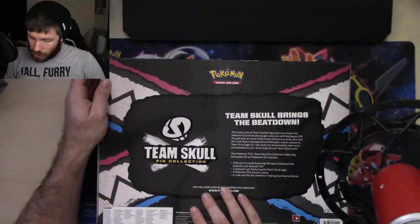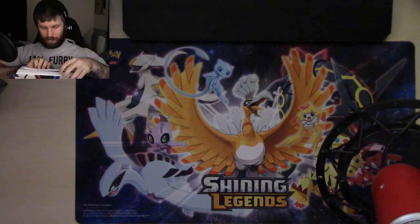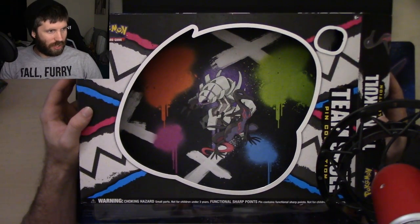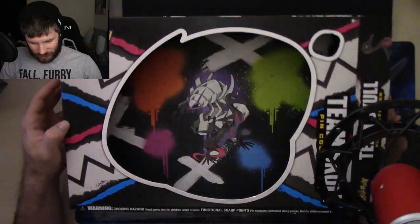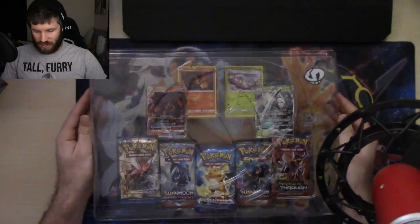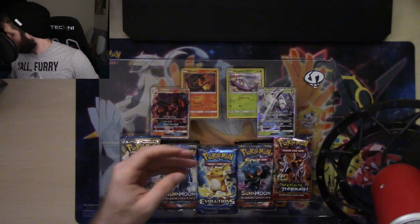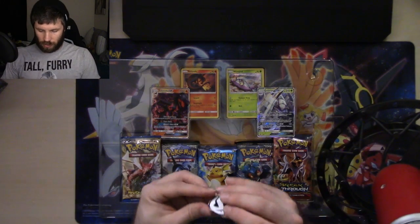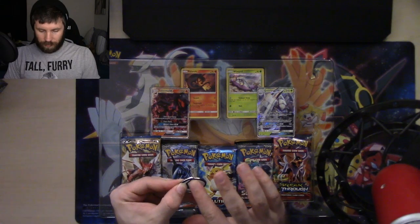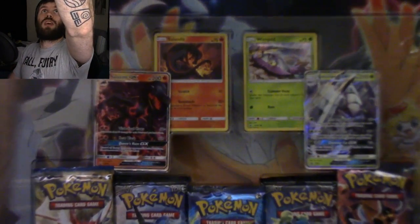Let me get this thing opened up. On the back you've got artwork for Golisopod and Salazzle with some spray paint styling — that is super cool. The front is just a giant Team Skull logo. And here we have — oh, this is a really nice pin! It's got some stuff on it that I'll be able to get off.